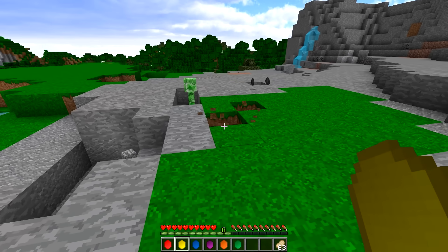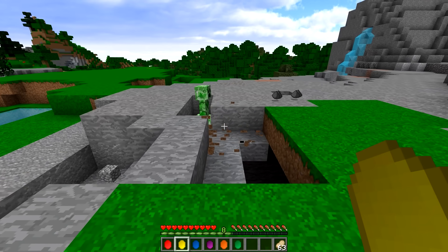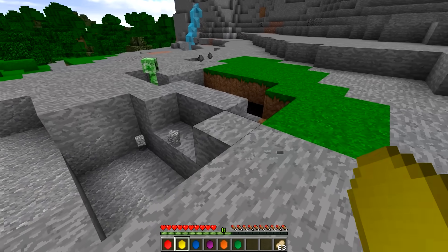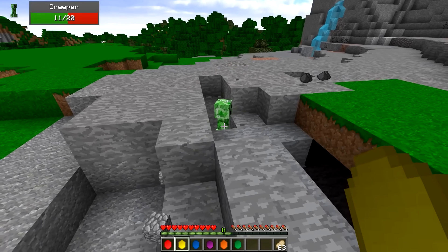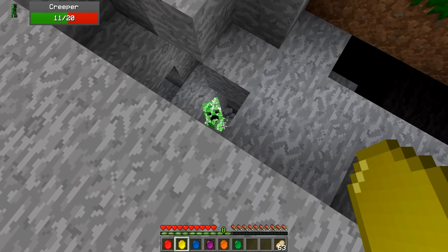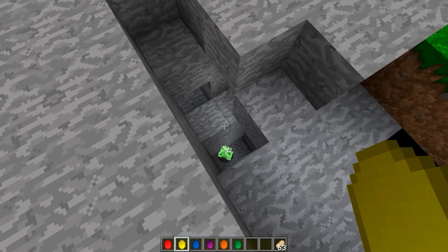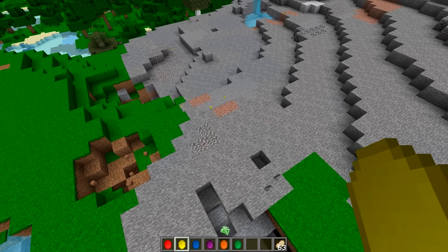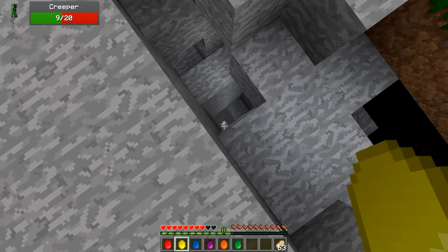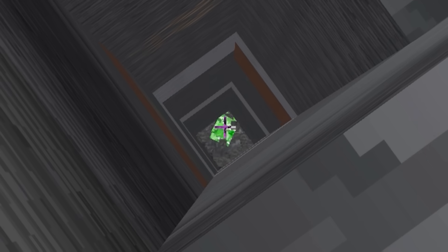Oh, the reality gem! I sort of know what these do, but once you combine them all together in the Infinity Gauntlet they get a ton more powerful. I'm literally just breaking blocks by pushing this thing down — what the heck! If I shift and right-click, I can just go into creative mode. That is amazing — I can just keep going down and down. Bye Mr. Creeper, he's still going down!